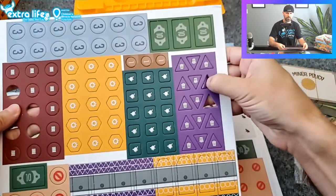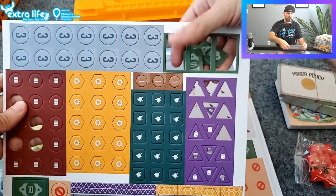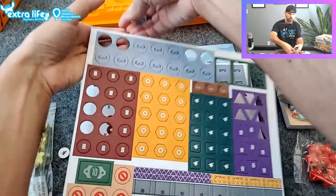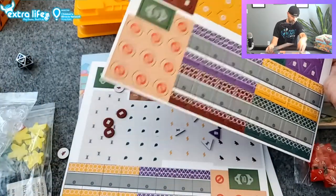Oh, these pop out real nice — nice pop-outs, love nice pop-outs. No hanging, don't have to worry about tearing. You do have some dollar bills — let's go ahead and throw those in there. We've got some threes, some ones — we only have three ones, maybe we have one of the other denominations.